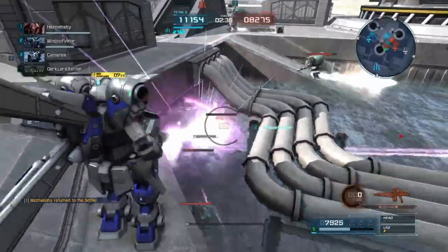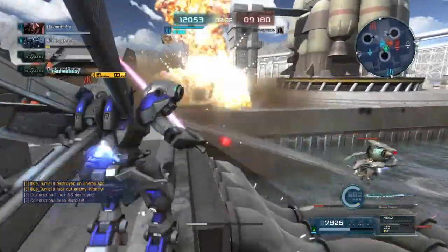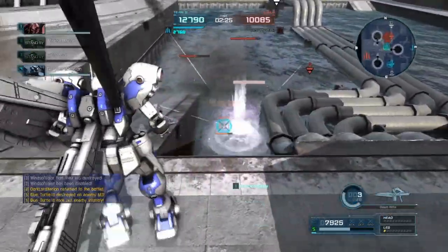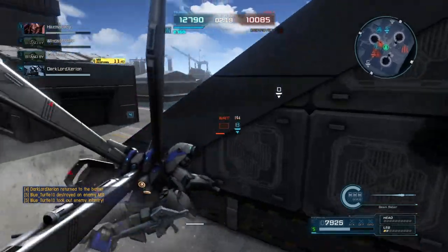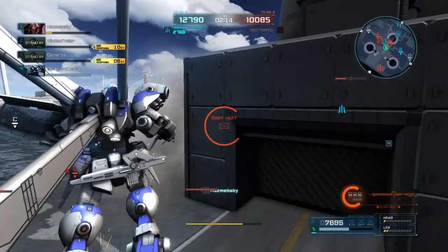The Gelgoog Jaeger would probably be a really good candidate to use it on, and probably the ReZEL type C Defenser. The ReZEL type C Defenser would be interesting — you do have the boost missiles with that, so you have a weapon you can fire while boosting underwater. So in a way you do have underwater mobile shooting, just not for your primary weapon.